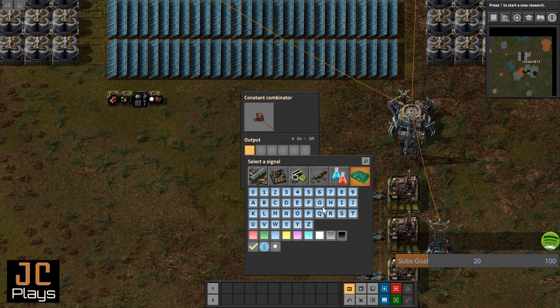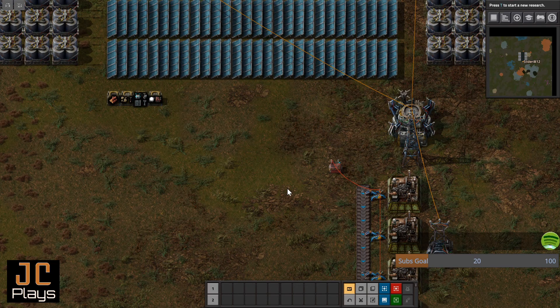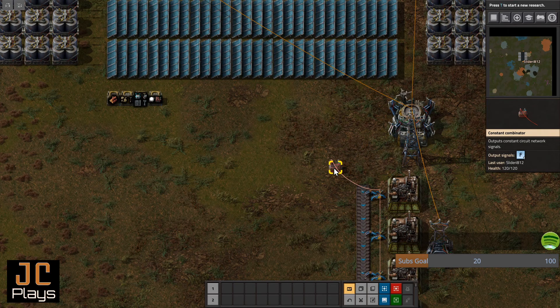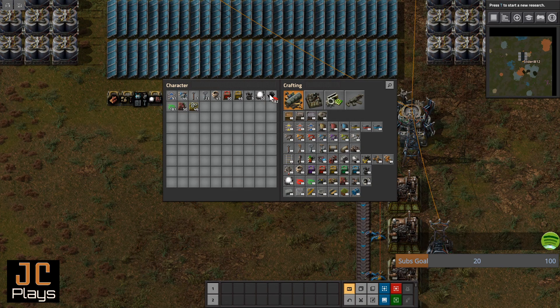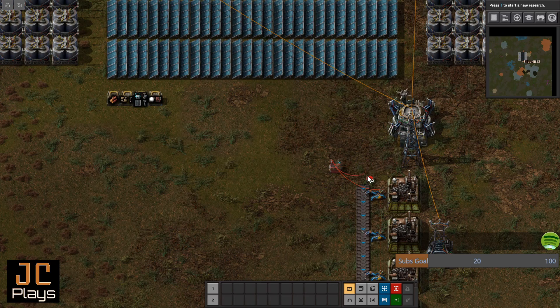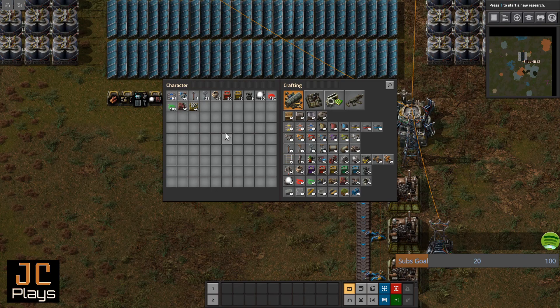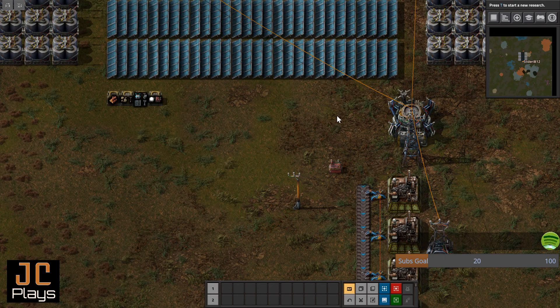If there's no signal and the inserters are being told they're controlled by a signal, they'll default to a stack size of one — but they will not turn on. No signal means no action. We chose channel F for our fast inserters, so that's going to be our constant signal. Now I'll show you two tricks: to remove a cable, use that same-colored cable, click one end of the connection, click the other end, and it removes it. Now we're going to add a power pole.